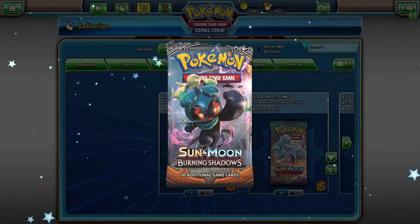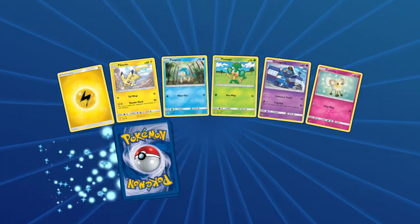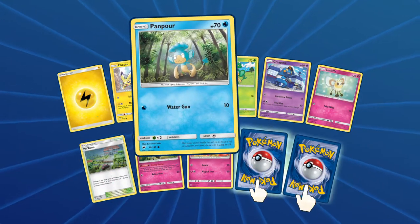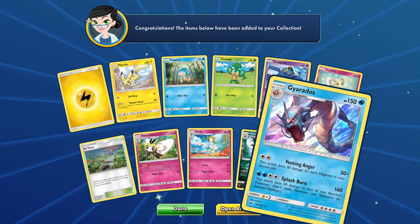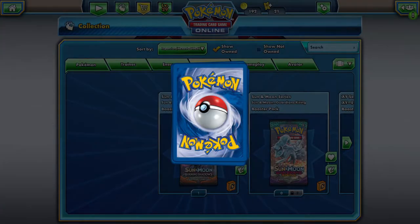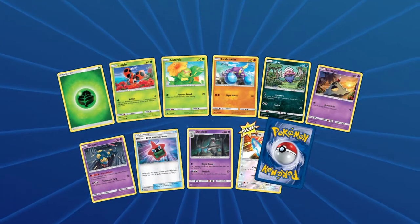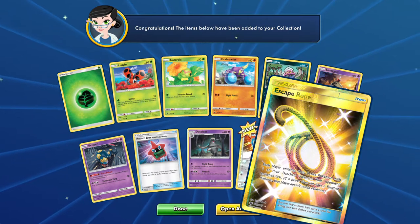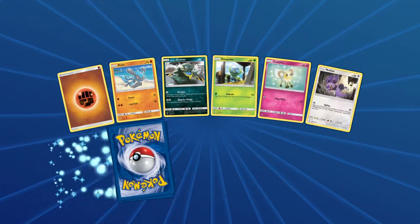Let's open up our three Burning Shadows just so I feel better - maybe we'll get something, maybe we won't. We got a reverse rare Malamar, and a Gyarados hollow. Now I didn't even see any Gyarados GXs but we got a Gyarados hollow. Rotom Dex and a secret rare Escape Rope! Apparently I needed a few more packs of Crimson Invasion to get something good - a secret rare Escape Rope, super nice.